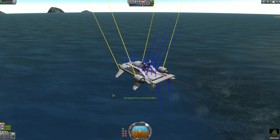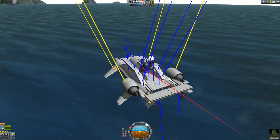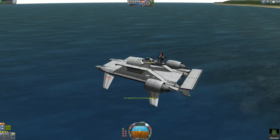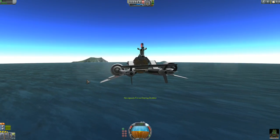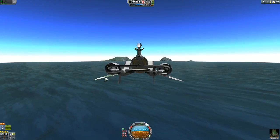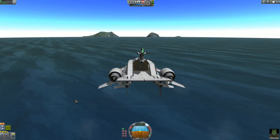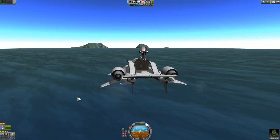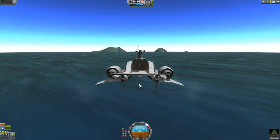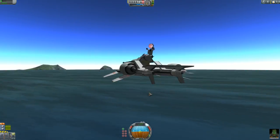So basically this aft element is compensating for these elements, which are actually just a way for the kerbals to get on top. It's getting slower. Yeah, because of the anhedral configuration of the wings I really have to use the SAS to keep it stable, although it wants to roll slightly to the left — I don't know why. So those are its flaws.